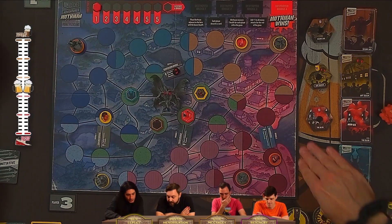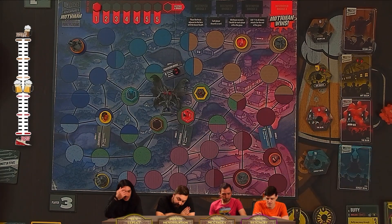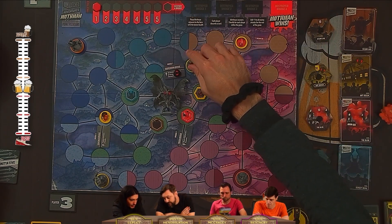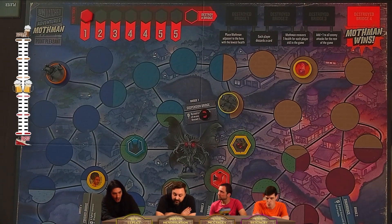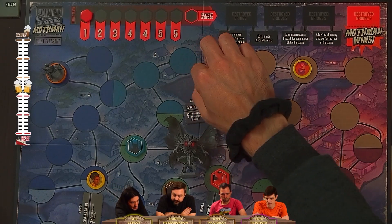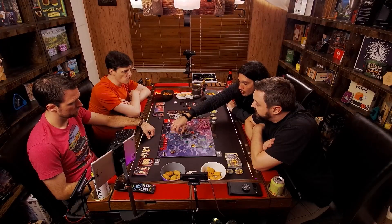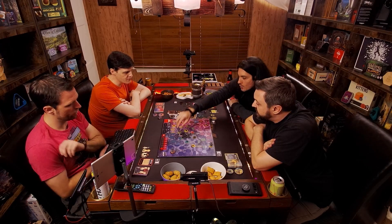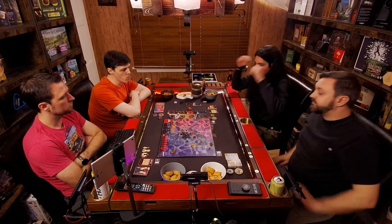Each bridge, which are randomly placed, has a special power on it, and doom tokens will accumulate on them. If I maneuver and end next to a bridge, I can discard a card from my hand and two things happen: we activate the helpful effect on the bridge, and the boost value of the discarded card removes that many doom tokens from that bridge. So it's a way to manage the doom supply and get helpful effects during the game.